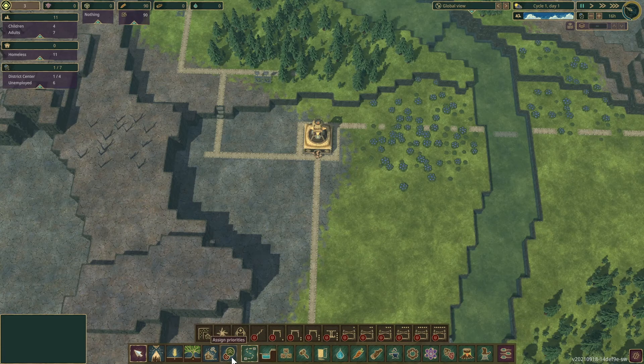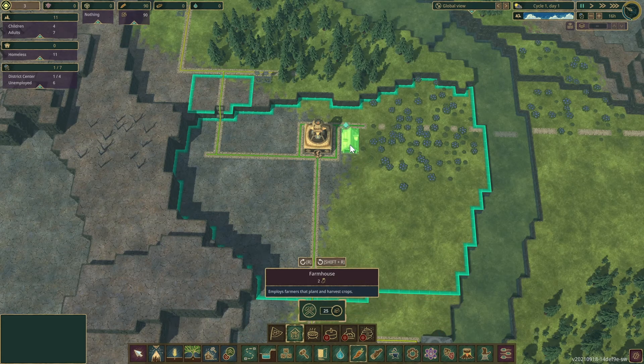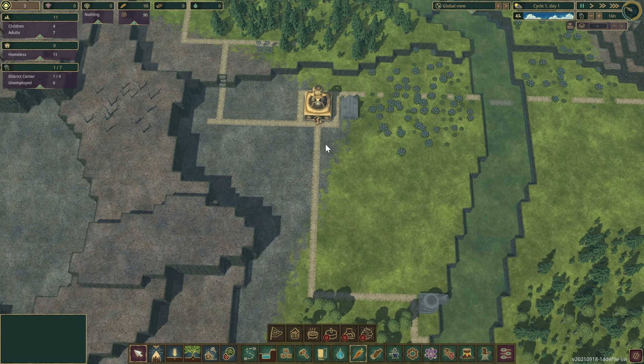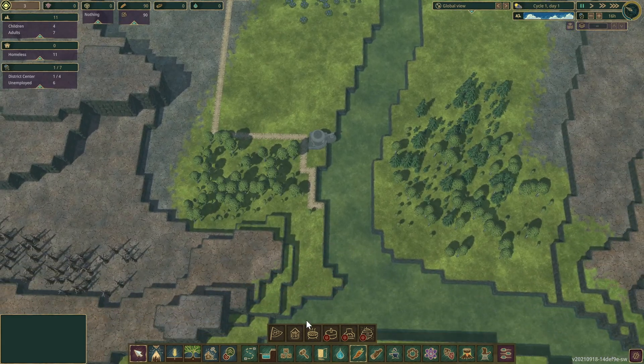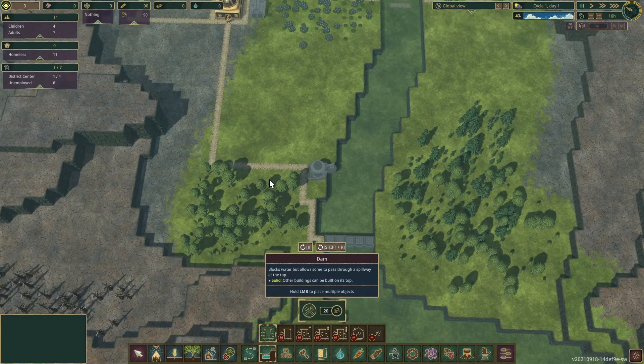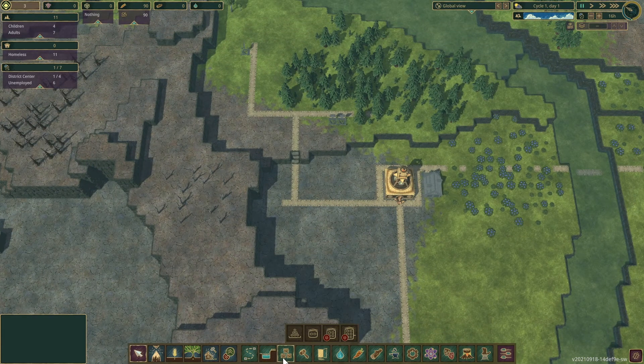Let's put down the farm right there. Not yet on the other stuff — after we do those two things, I want the builders to get started on the dam, because that is very important. I do want to have a log pile here.